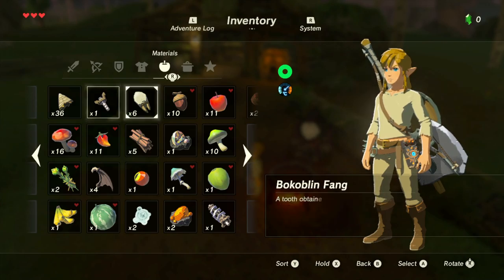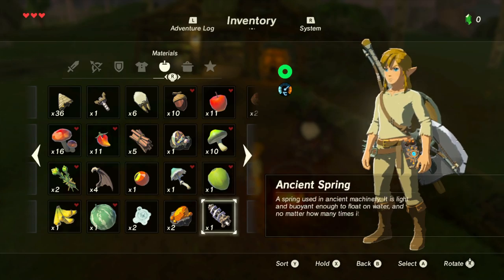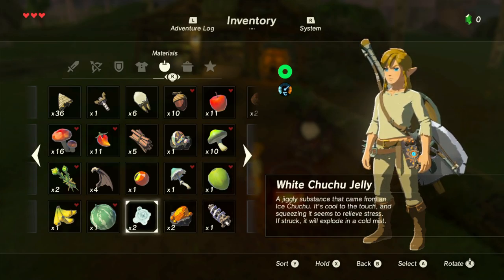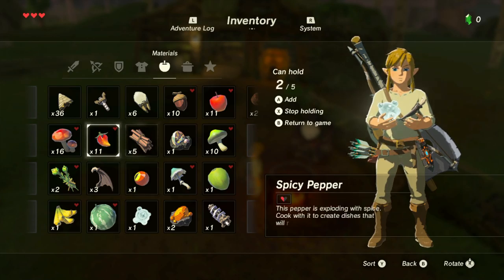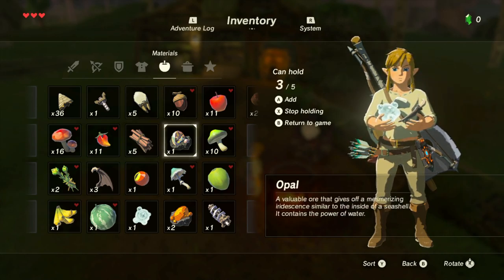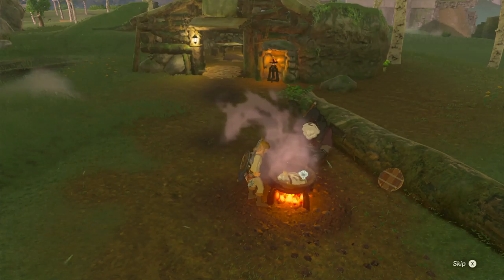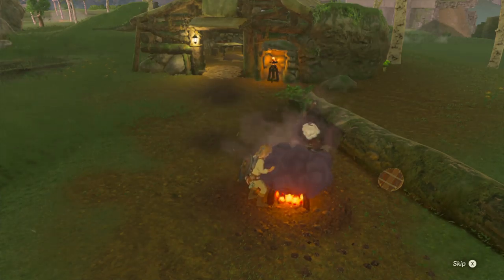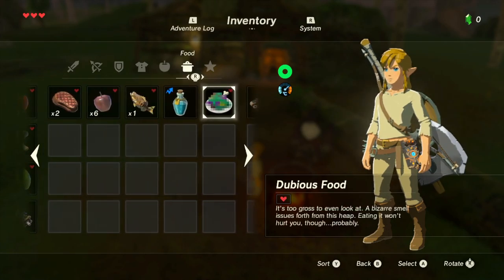What else should we try? Chuchu jelly. Can't cook those. Okay, I think we've experimented enough. I've got no meat — the meat I've got is cooked.